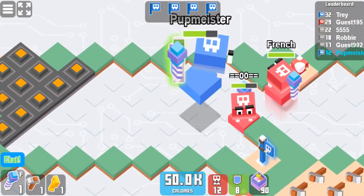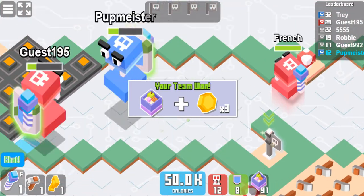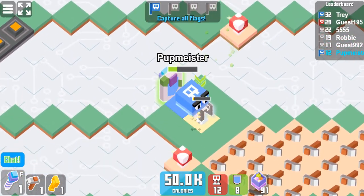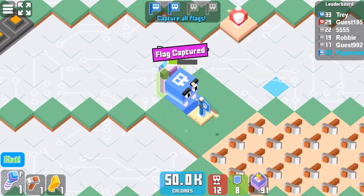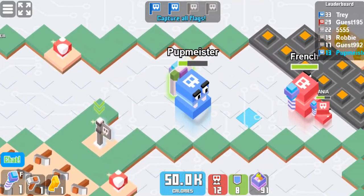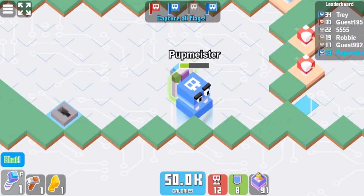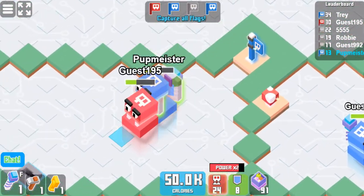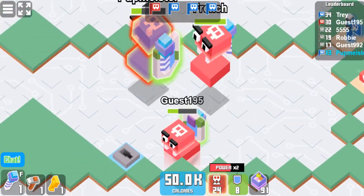Oh, that guy was trying to get me — gotcha! That's what I'm talking about. So that's pretty much how to play the team mode on PI.AI. I really like it — it's a lot of fun, especially when you get two decent teams; then it's very challenging to keep your flags and take out the other team. All right, two against one — I'm out of here!